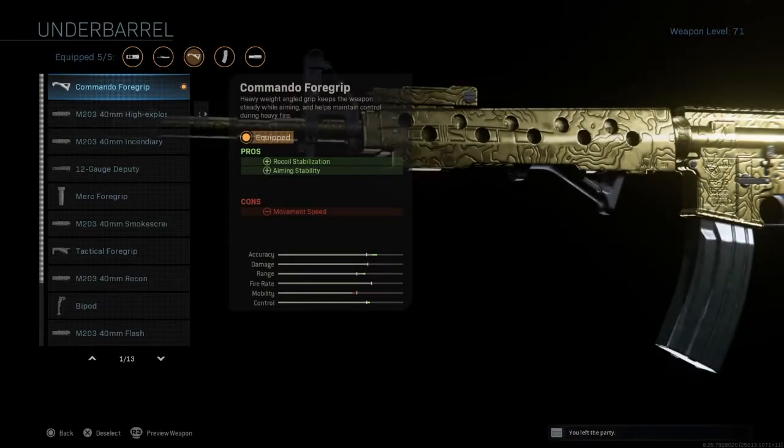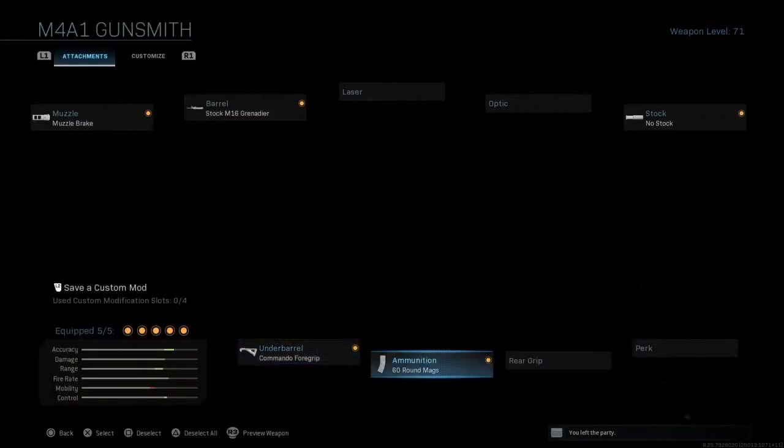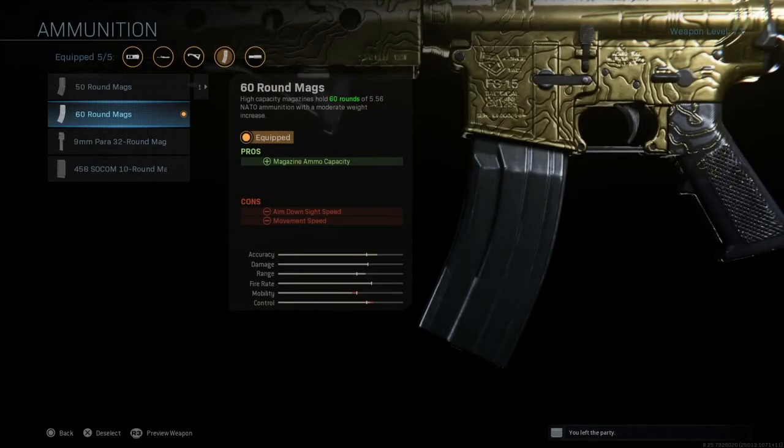Next, we got the commando foregrip. Can't go wrong — also helps with the side-to-side recoil. Next, we got the 60-round mags, obviously just for more ammo and more ammo capacity.